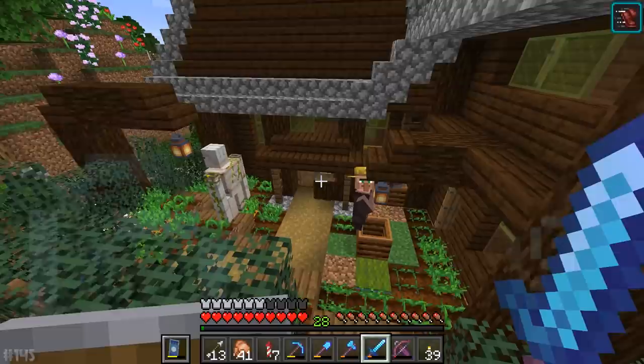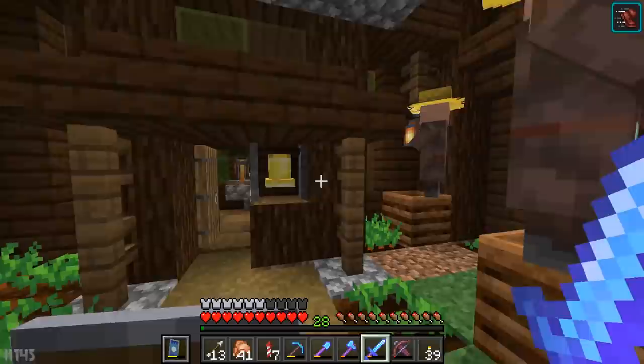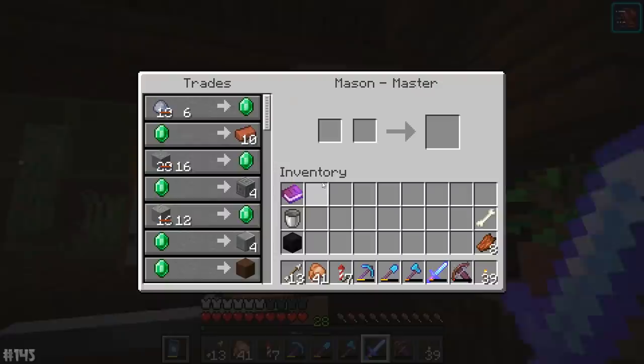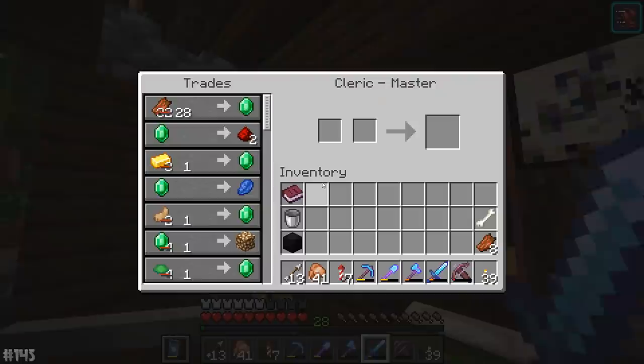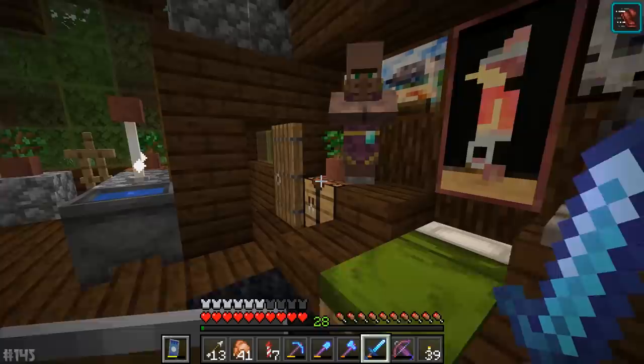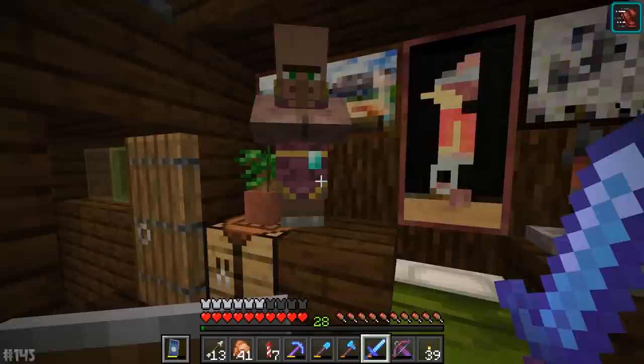We're about to show you the true scope of what I've been doing since the last episode. There's another farmer here now, a librarian, two clerics, another librarian, and a stonemason. I have been trying to breed these villagers, and I feel like I've gotten the hang of it now. Basically, you need a bed, some sort of workstation for them, and you need to trade with them so they become willing.